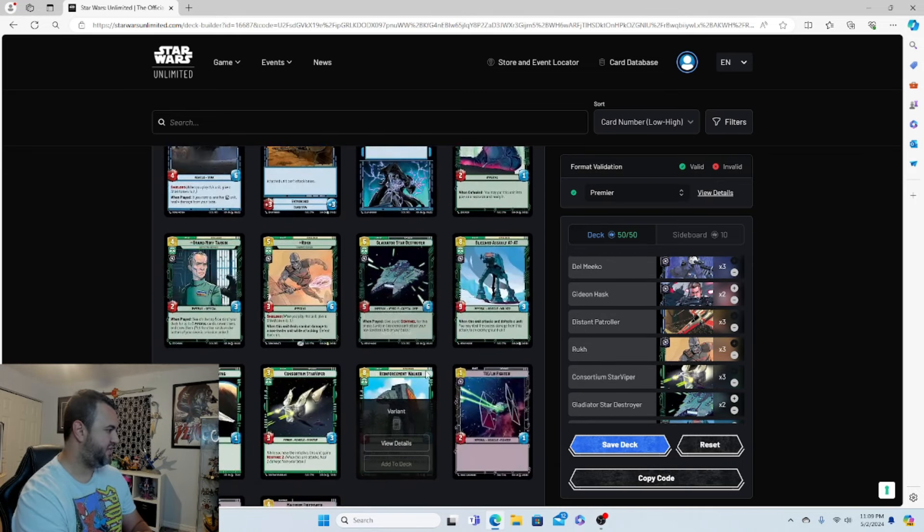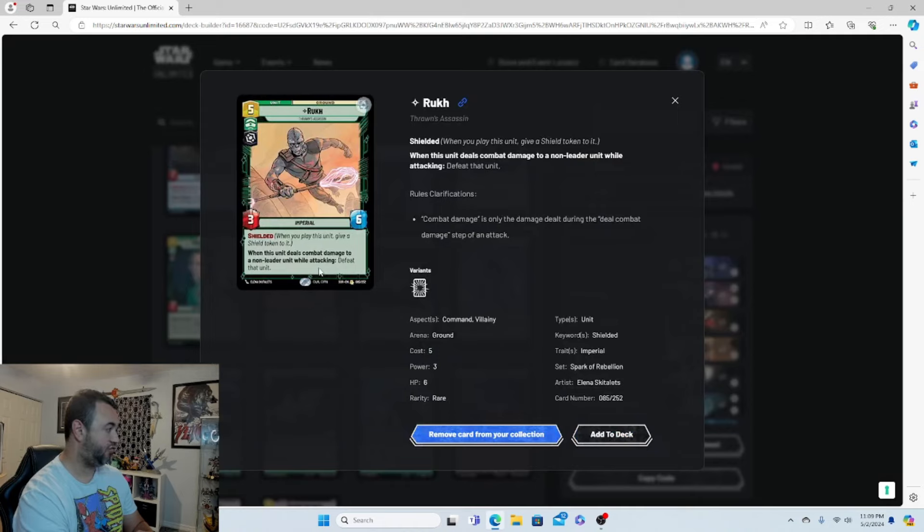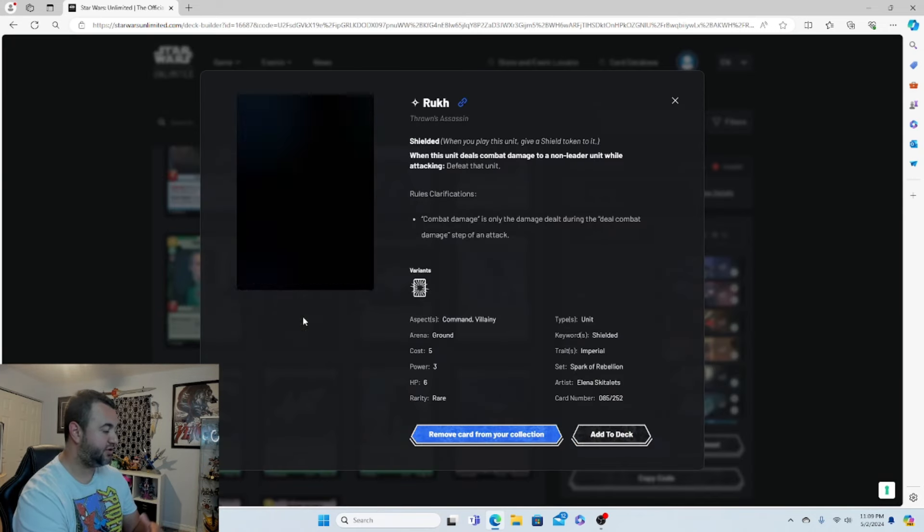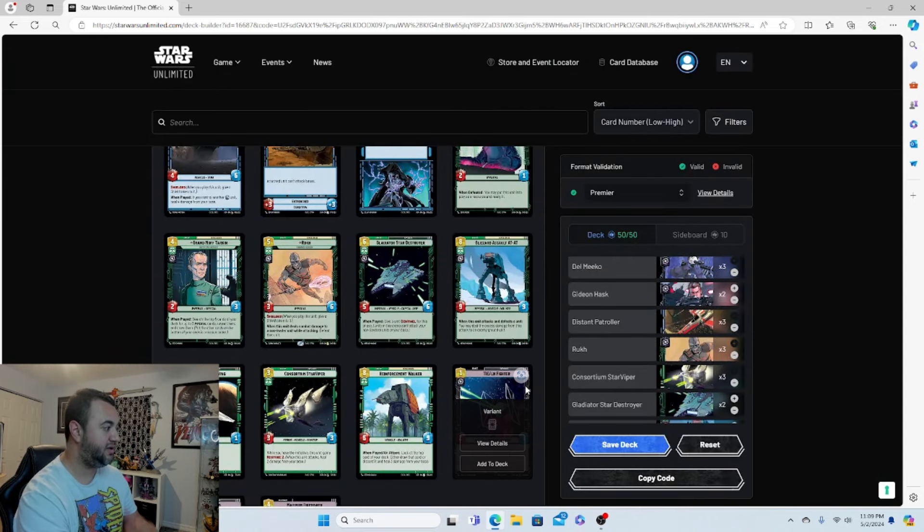Moving into the green cards: Ruk is a five-drop 3/6 with Shielded. When this unit deals combat damage to a non-leader unit while attacking, defeat that unit. For those familiar with Magic: The Gathering, he essentially has Deathtouch — if he attacks, that unit is defeated regardless of whether it actually drops to zero HP. Three copies of him.